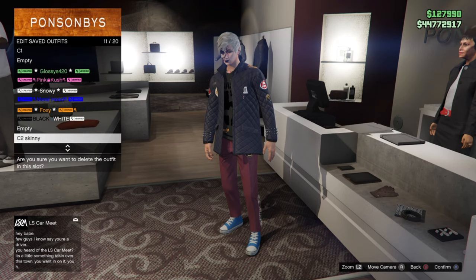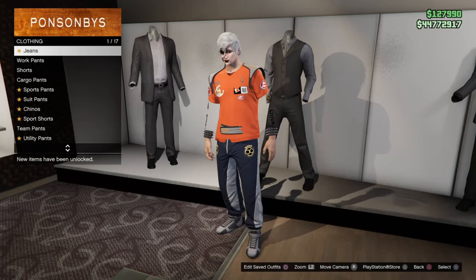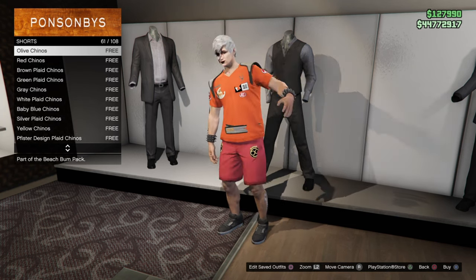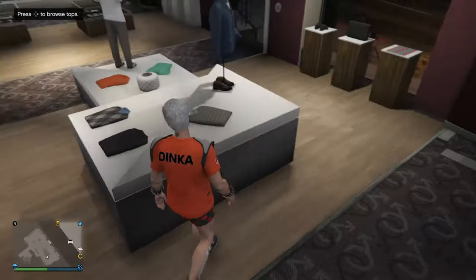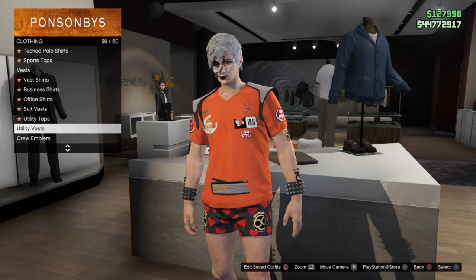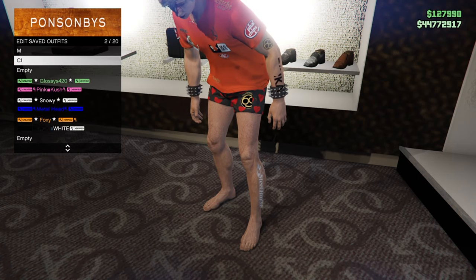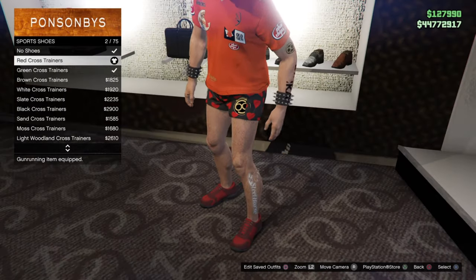Delete those two down there. Equip this outfit again, head over to pants, put on the shorts and apply the love heart boxer shorts — that's 6 out of 108. Go to the top section and remove the racing belts. Go to utility vests, equip your MS vest, then take it off. Since we're going to be merging on those shoes, take off the shoes and save that as our C1. In the shoe section scroll down to find sport shoes and apply the red grass trainers — save these as our C2.